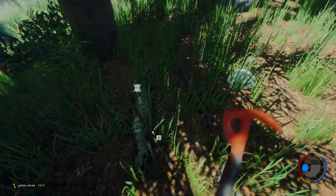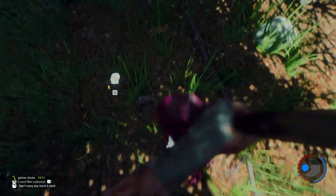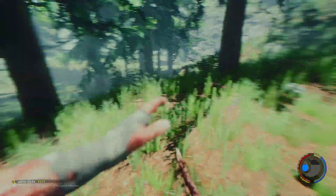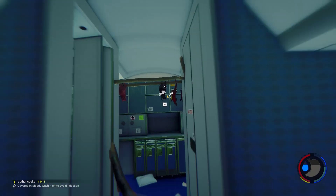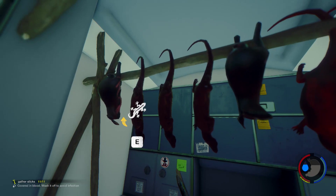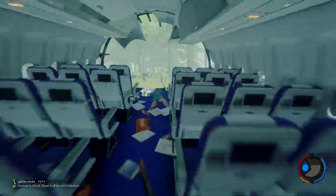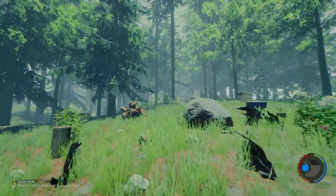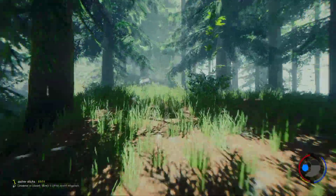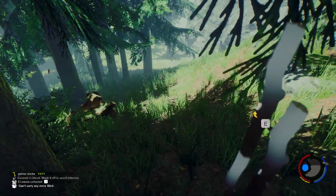Another lizard — that's an easy kill. If you see any animals, particularly in the first seven days, just always kill them. Our inventory is full so we cannot take that lizard. Let's empty the inventory back in the plane and see if we can find that lizard again. Fantastic, we found it — I generally don't find them again.